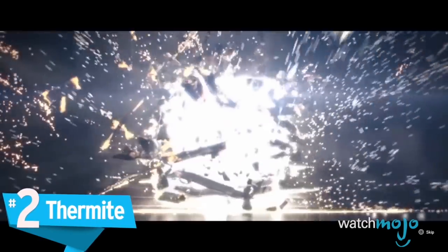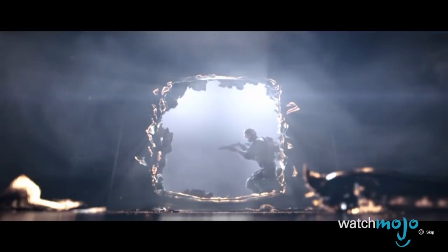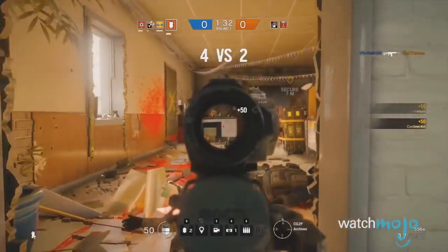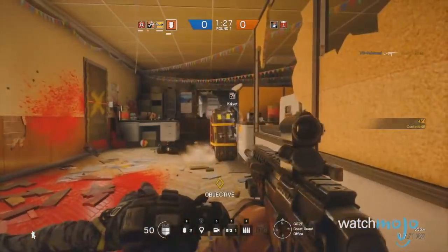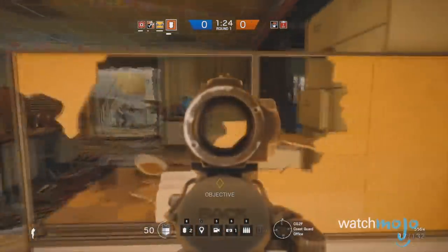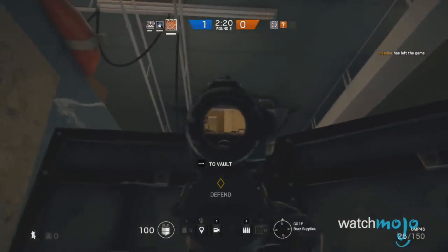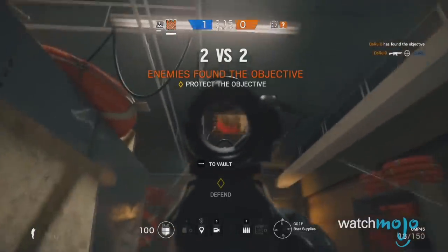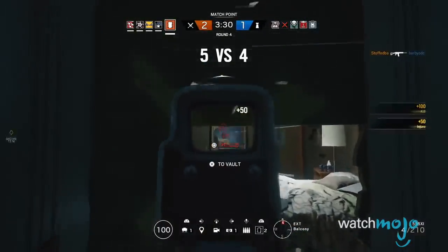Number 2, Thermite. There's nothing quite like that secure feeling of being tucked into a corner, surrounded by reinforced walls, while you aim at the only entrance in the room. Unfortunately, those reinforced walls are still susceptible to collapse. Enter Thermite — an attacking operator with the ability to destroy reinforced walls, creating entries in positions which the defenders have generally decided to ignore. With equal speed and armor, and a few great weapon choices, Thermite is one of the most balanced operators in the game.